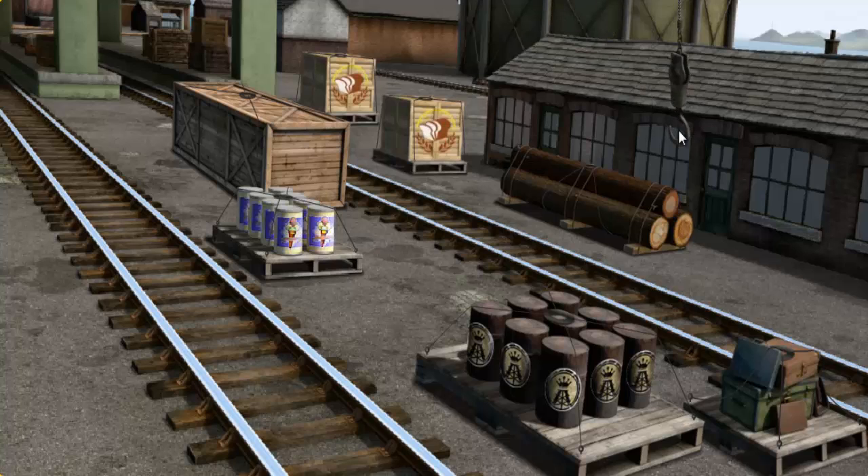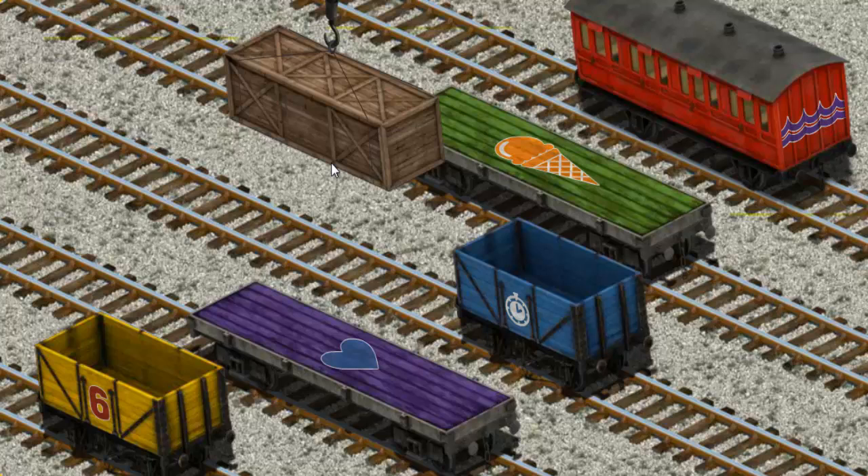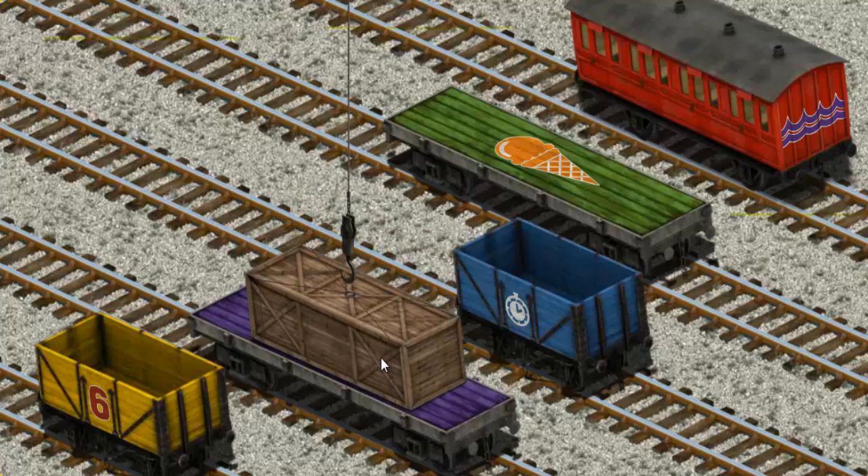Show Cranky where the very long crate is. That's it! Let's lift and load. Now the cargo must be loaded. Show Cranky where the purple flatbed with a blue heart is. That's it!